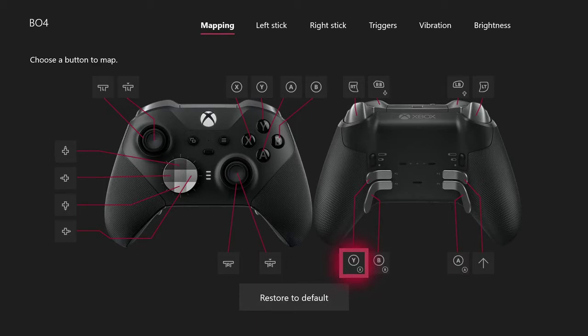So pressing paddle 3 (shift) and paddle 1 together will do X, which means it will reload your weapon — or if you hold it, it will pick up weapons on the ground, which is useful if you want to swap to a weapon from someone you just killed. I don't think you need something on B for shift mode because B is basically melee or crouch.